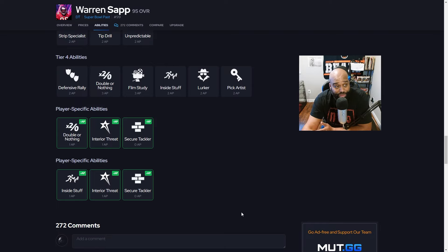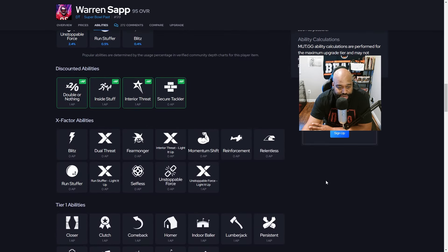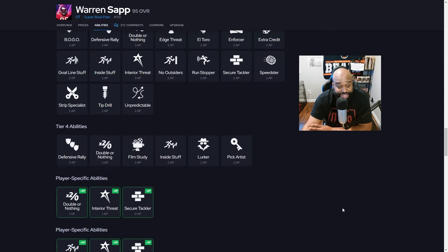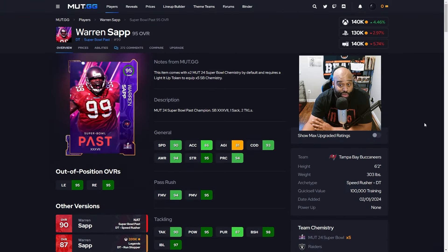I have him on my team right now — I run Inside Stuff and Secure Tackler on him. You can also get a Light Up token to give him Interior Threat for zero AP, Unstoppable Force for one AP, and Run Stuffer Light Up for zero AP. If I had an extra Light Up token I'd definitely go Interior Threat — that shuts down all runs up the middle. He is fast off the ball, causes havoc in the backfield, and for 130-140k he would be an exceptional player on your defensive line.